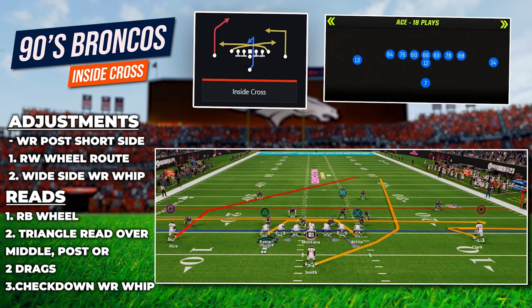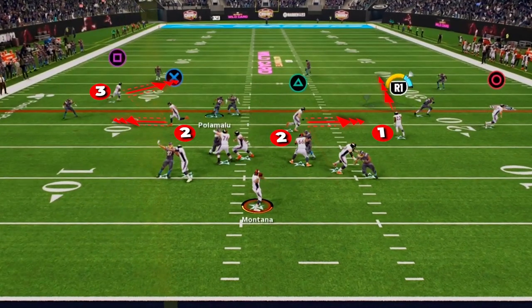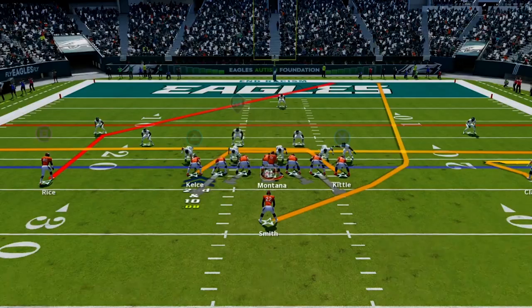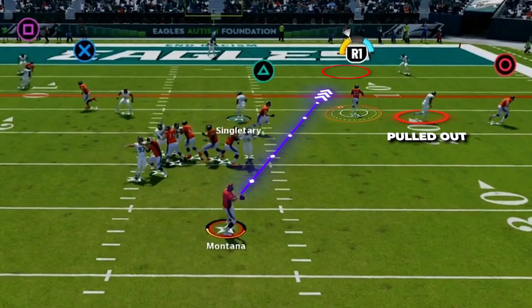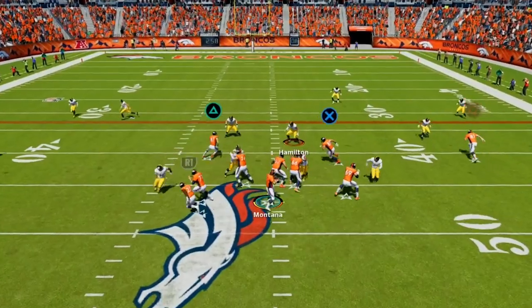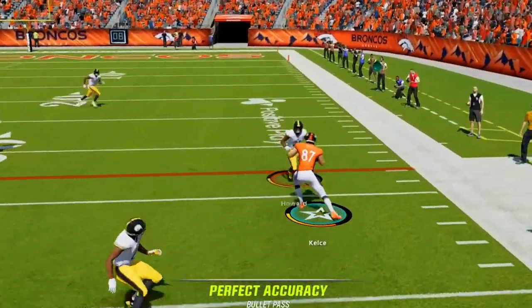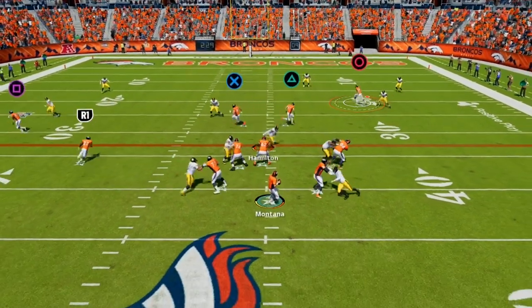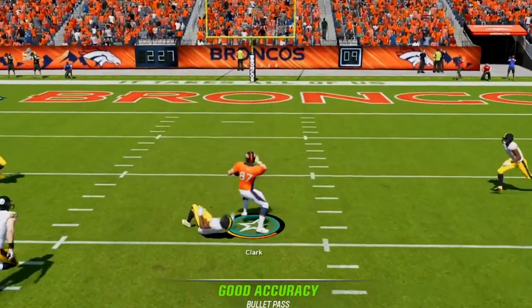Our next play is Inside Cross in Single Back Ace, and here are the adjustments. This is going to be an excellent chain mover versus zone coverage, with options attacking each level of the field. The first place we look is the wheel out of the backfield — if the flat defender gets pulled out by the whip, this should leave a big opening up the shallow seam, and as long as the user stays in the middle of the field, you can fire this in for a big pickup. If the user or a hook is sitting over the top of the wheel, we have a triangle read over the middle with the deep post and the two drags — if the defense is staying back, drop it to whichever drag is more open. Then if the user is pulled out of the middle and hooks are pulled down to the drags, the deep post will be cutting over the middle for a big pickup down the field.